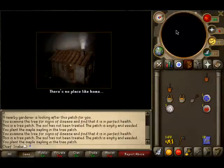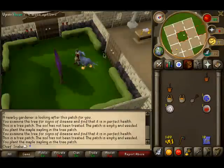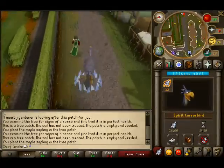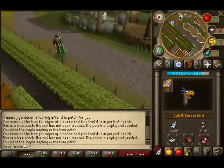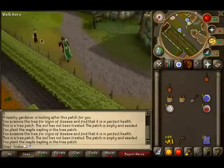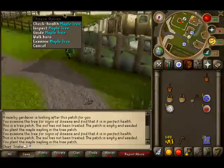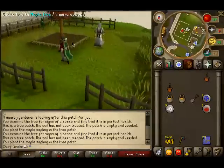You can also get here from Falador by doing that patch and then running straight up to Taverly. When you get low on energy, just use your terror bird and its scrolls to help you run. If you don't have the summoning level required for a terror bird, which is only 52, then you can just use energies or super energy potions.